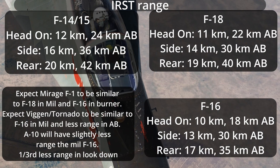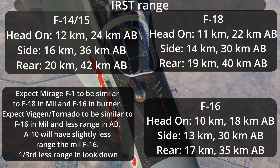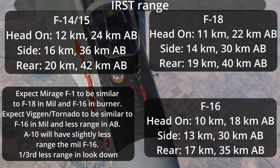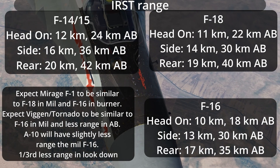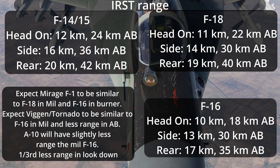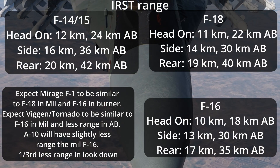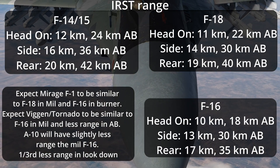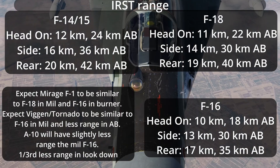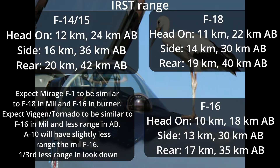The difference between aircraft is actually pretty small. Usually about 10 kilometers in front aspect detection, a little less than 15 kilometers in side aspect, and 20 kilometers or less in rear aspect. Double these ranges if they are using afterburner. So, not absolutely awesome, but still very useful. Additionally, if you are looking down at the target enough, the hot ground behind the enemy can decrease the range by about one-third.